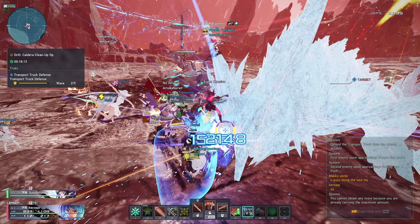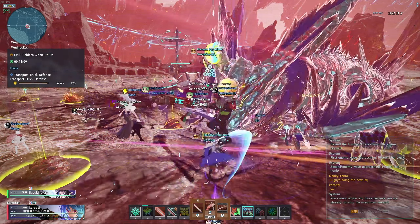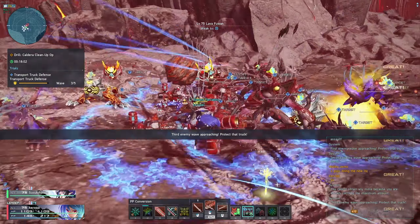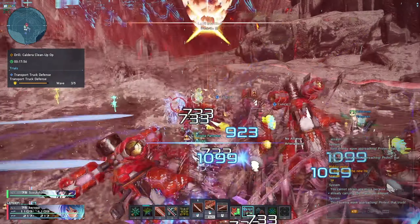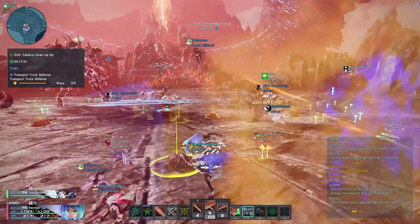I didn't get any LC capsules, I didn't get any armors, I didn't get any tickets, I didn't get any T-show weapons. Literally everything in the featured item drop list — I didn't get a single item out of that entire list after 10 runs. Not even a regular arms refiner. So at least for me, the rates were pretty bad. Personally, I wouldn't farm it if you want any of the featured items.